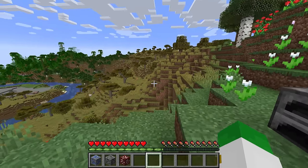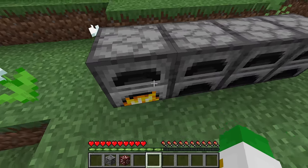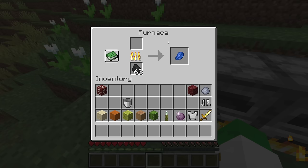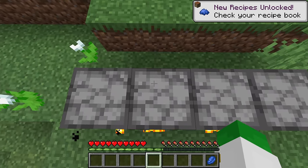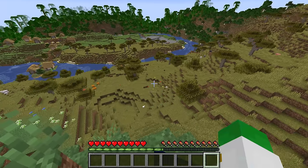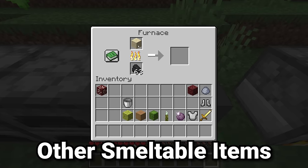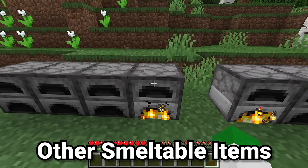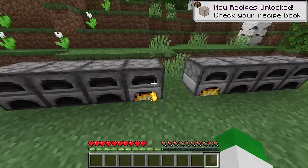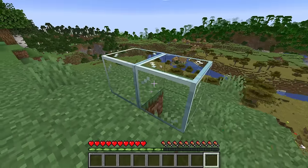The one thing in Minecraft I would never suggest doing is smelting silk-touched ore blocks. For example, smelting a lapis lazuli ore, coal ore, or nether quartz ore will only output one item from whatever that ore would produce. A lapis lazuli block could normally give you up to 36 lapis lazuli depending on what you mine it with, whereas in the furnace you're only ever going to get one.